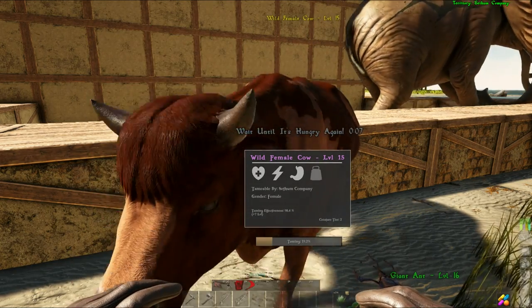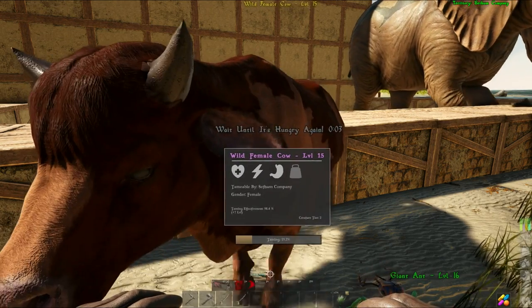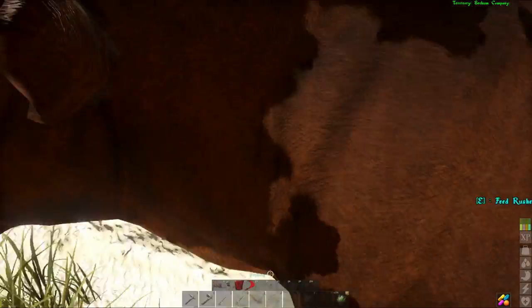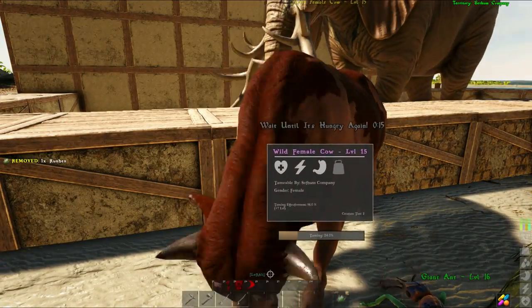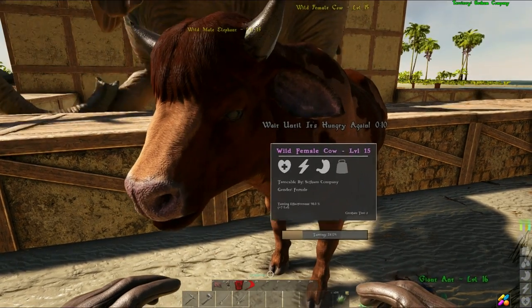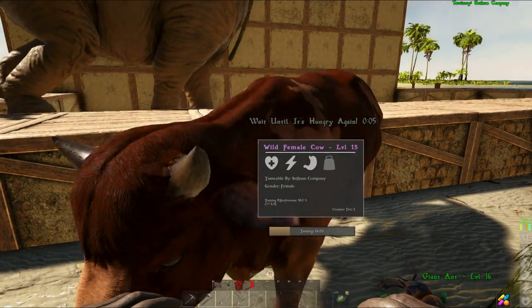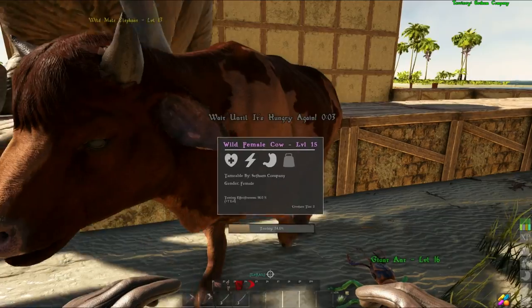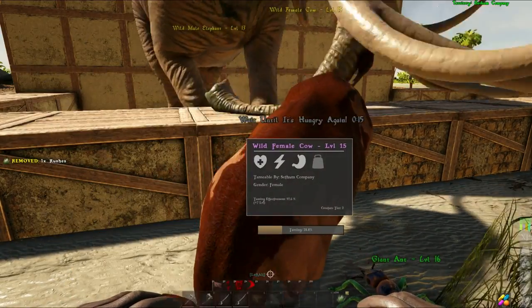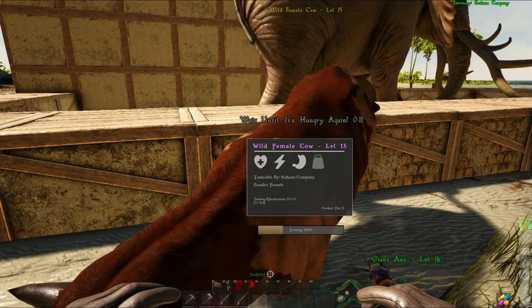This cow is stuck in my base, but otherwise it would move. The way you do it is you go in front of the cow and press the action button when prompted to feed it a rush. The female is the cow; the male is the bull, which is somewhat different. I'll show you a brief view of how to do the cow, then show what it looks like once tamed, and then we'll focus more on the bull because the bull is a lot more complicated.